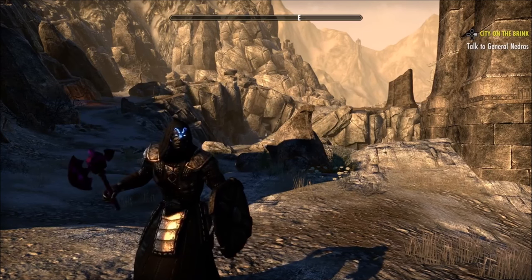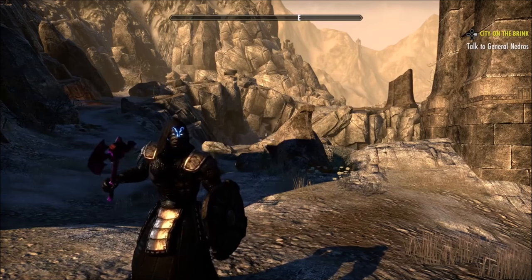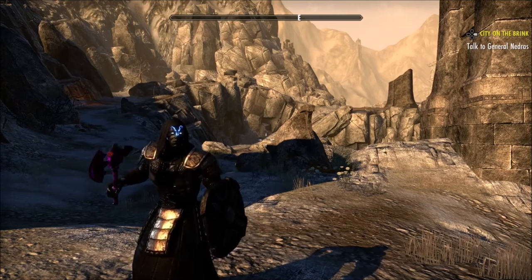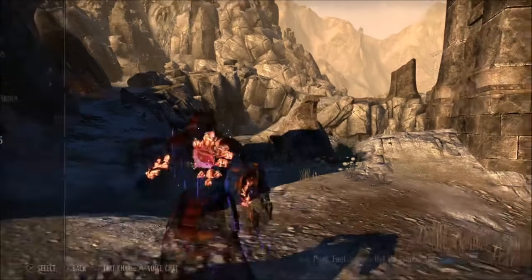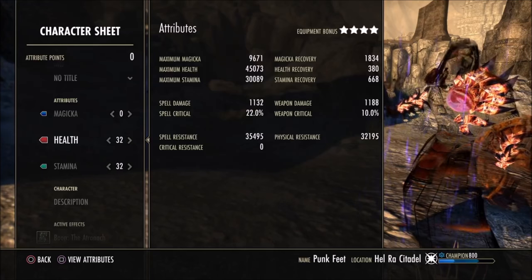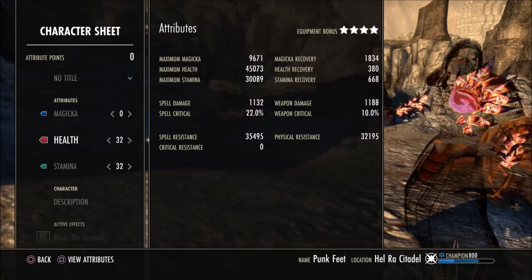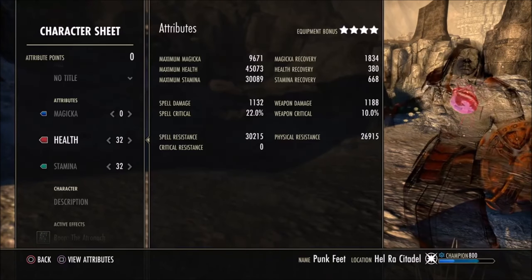Instead of needing trial gear that some people can't get or don't want to farm, you can get everything from dungeons and open world PvE. Popping a potion, we're sitting on a nice comfortable 45,000 health and 30,000 stamina with 1.8k magicka recovery, 35k spell resist, and 32k physical resist. You are an actual tank — you can get smacked in the face and not care, and you can block all day if you need to.